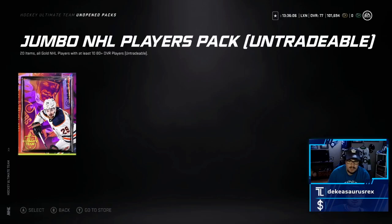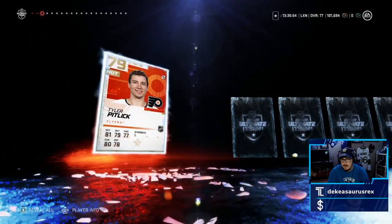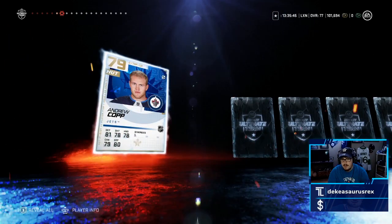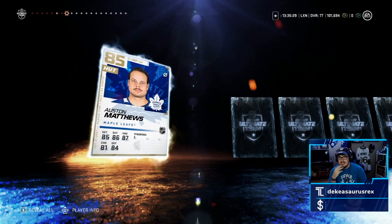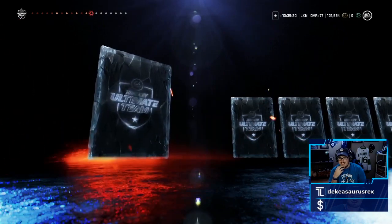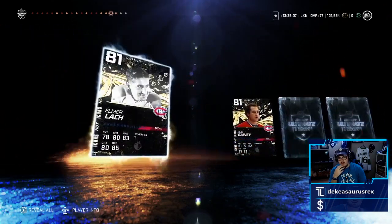Last pack — maybe there's something hiding in this one. Samuel Girard, no 80 plus overalls yet. Mikko Koskinen, Tyler Pitlick, Niko Koivu. Austin Matthews! I pulled Austin Matthews — my favorite player. But he's not going to get used sadly because I already have his 85 cover card. Still a great pull though. Jake DeBrusk, close personal friend. Wendell Clark — that's sick. Slaven Fogel, Rasmus — not bad. Jordan Staal, this card's actually pretty good.